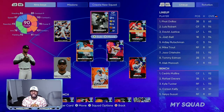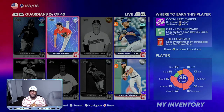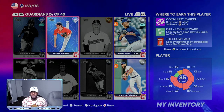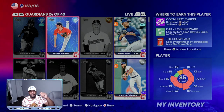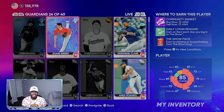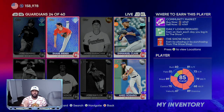This year they switched the quick sell value on a lot of cards. If you look at this 85 overall Shane Bieber, he's almost 5,000 stubs, meaning it's better to sell him off by creating a sell order rather than quick selling your card. What you want to do is find cards that are performing super well in real life.